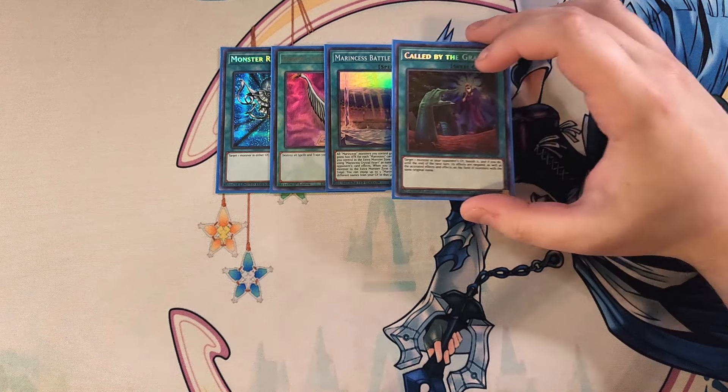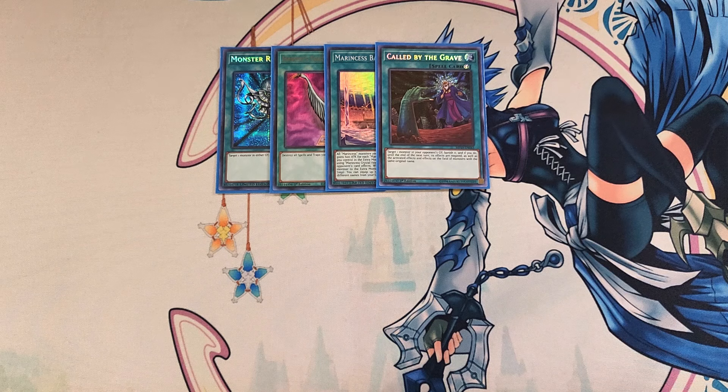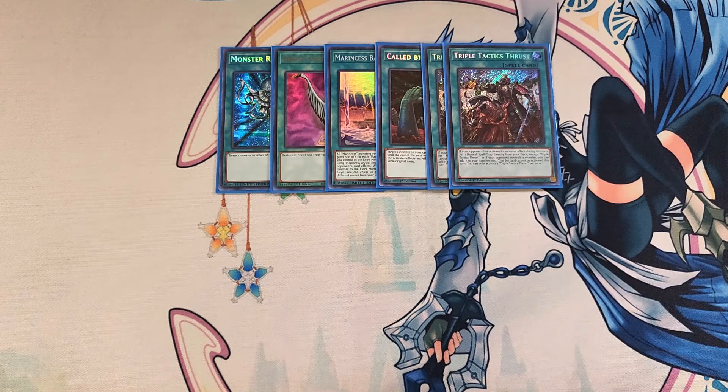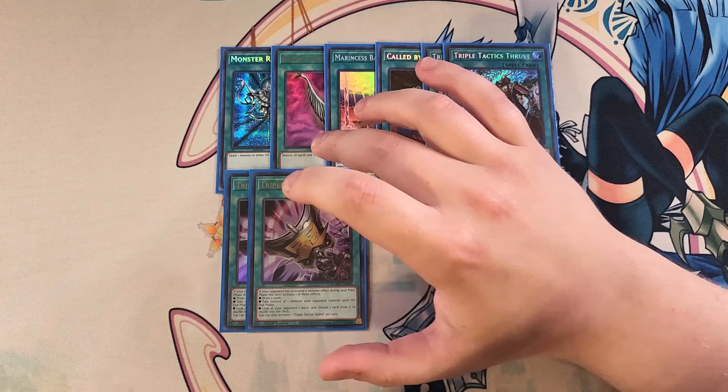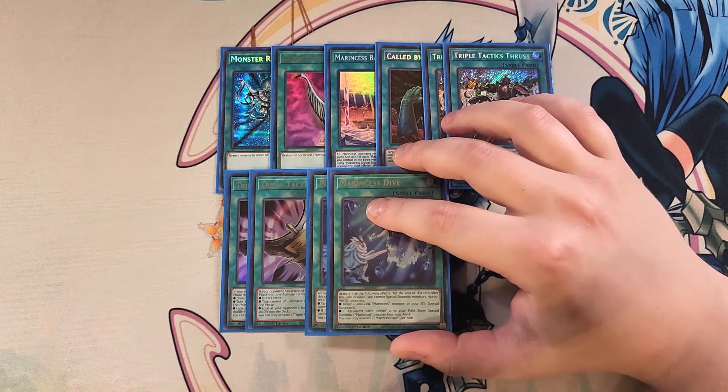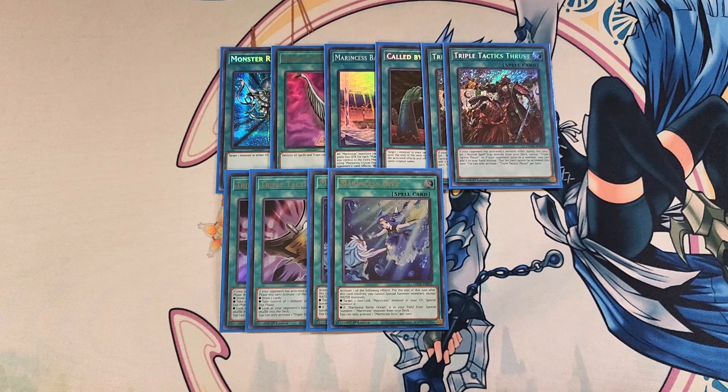We then play a single copy of Called by the Grave. Called by the Grave is really good as a one-off to stop your opponent from hand trapping you while you're going into your plays. We then play two copies of Thrust. Thrust is really good because it can search out cards like Monster Reborn or Harpie's Feather Duster if your opponent activates a monster effect during your turn, and we have a bunch of different cards we can get to in this build. We then play two copies of Triple Tactics Talent. Tactics Talent is great as a two-of — if your opponent does hand trap you during the main phase you get to draw two, take control of your opponent's monster, or look at your opponent's hand and shuffle a card from it back into the deck. We then play two copies of Marincess Dive. Marincess Dive is a really good extender in the deck because you activate one of the following effects, and for the rest of the turn after this card resolves you cannot special summon monsters except water — which is totally fine.